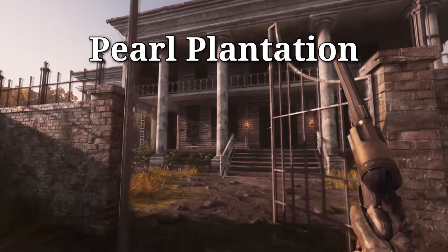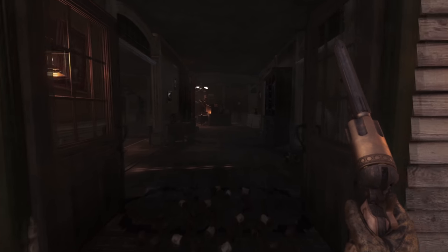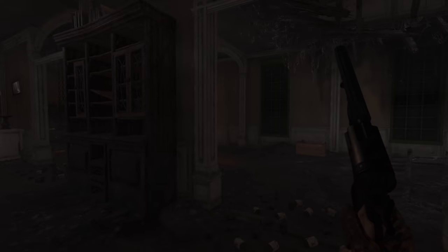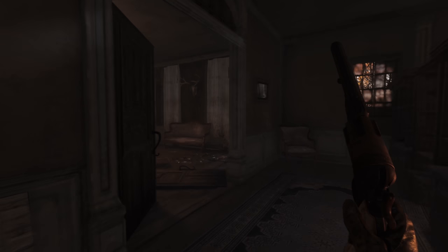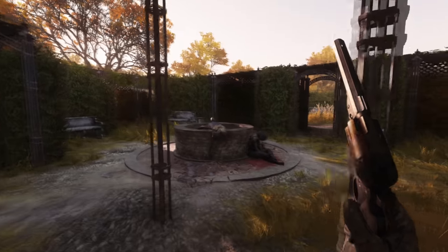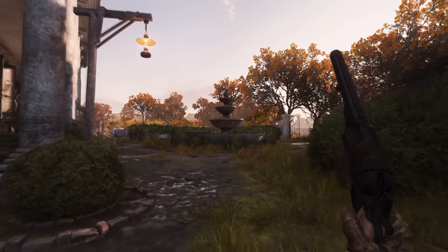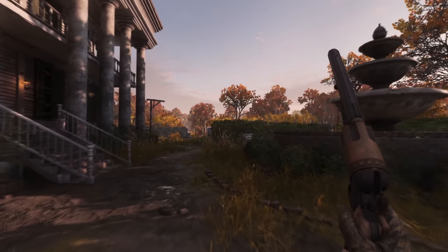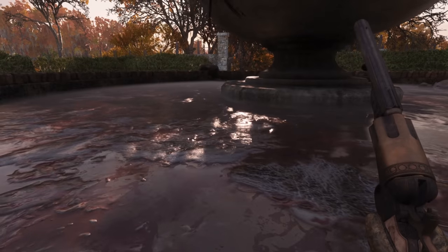Let's have a look at Pearl Plantation, which has probably one of the most amazing buildings on the new map. It has these wide hallways, and I personally absolutely love this because normally buildings are very much shotgun favored - but since these rooms are so big, you still have a fighting chance with a rifle. Outside we have this wonderful garden with its own hot tub, which I don't really recommend. There's even a bigger one right here, and that one definitely has some fresh water for us... yeah, not so much.